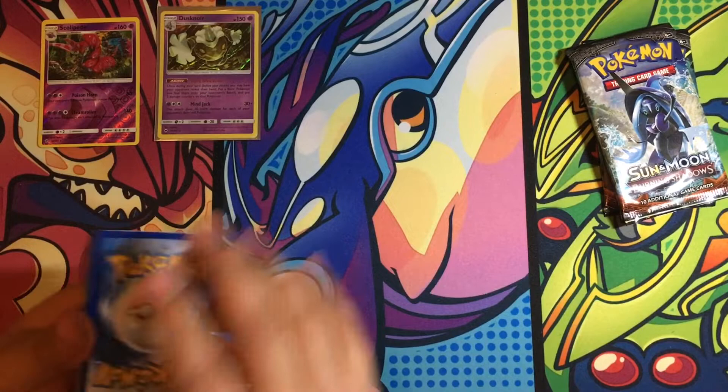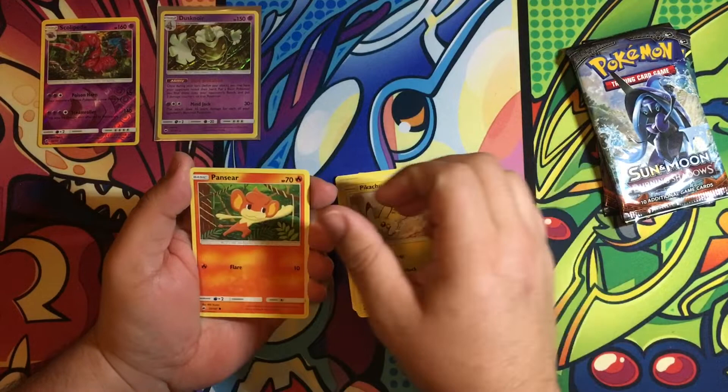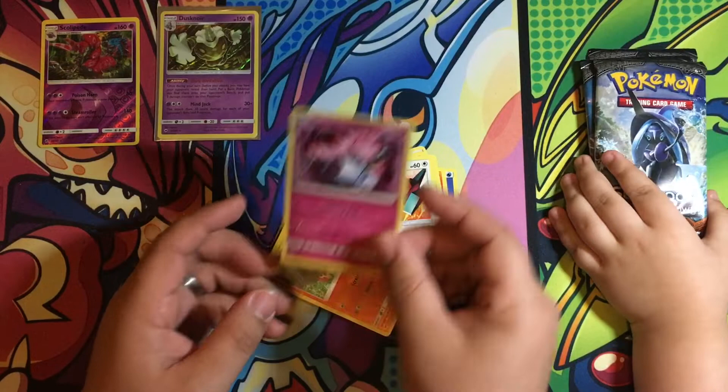Alright. There's the code card. One, two, three, four. Water Energy, Charmeleon, Furfrou, Olivia, Pikachu, Pancham, Charmander, Alolan Raticate, Porygon, Reverse is a Charmander, and the rare is a Diancie. It's actually a nice, pretty artwork card right there.